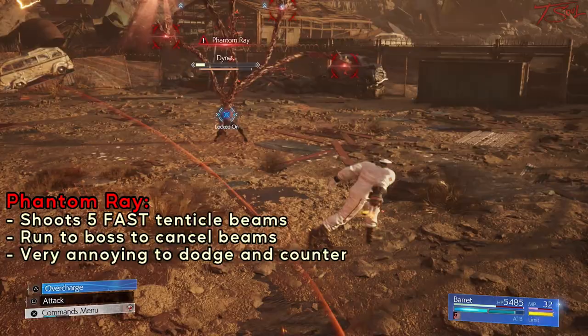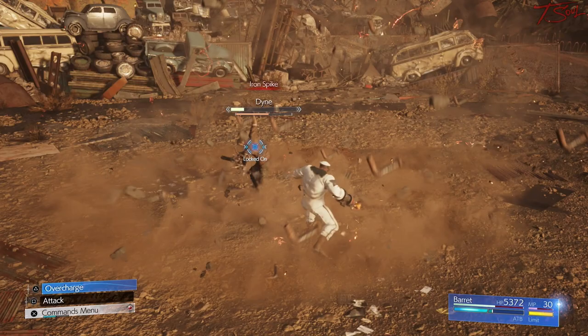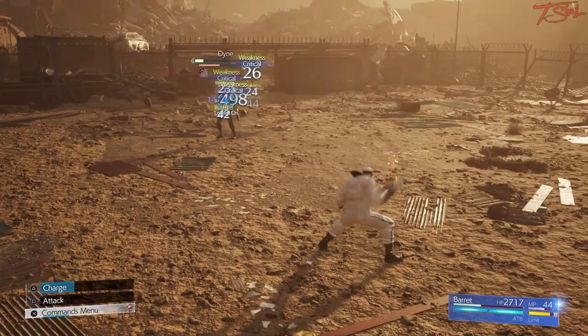The other laser beam version is Phantom Ray, which starts up a lot faster and is pretty annoying to dodge. So when I see Phantom Ray, I don't bother shooting the tentacles — I just run towards Dain to make him cancel it and go to the next attack. Remember, you can block or roll away from the Iron Spikes.